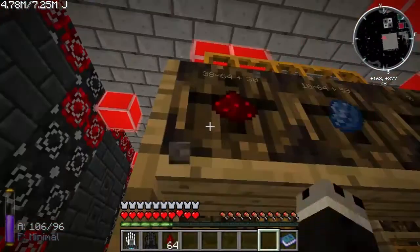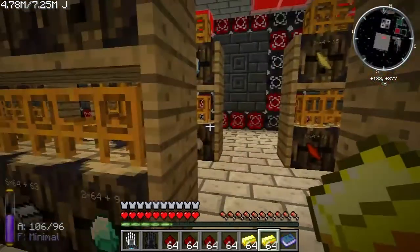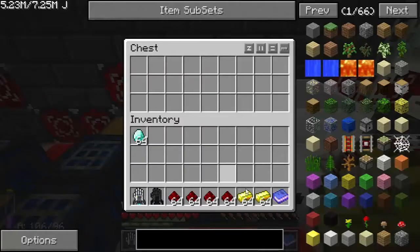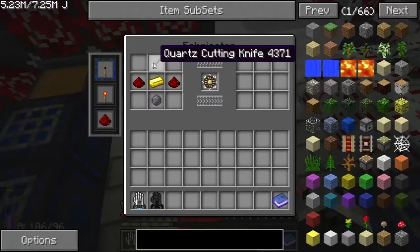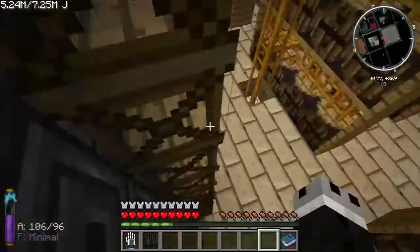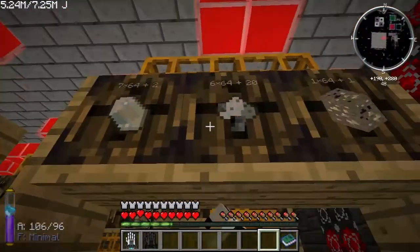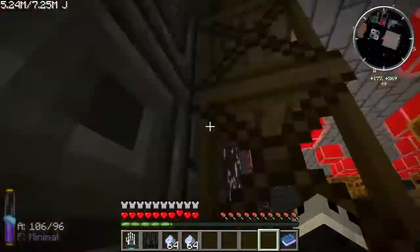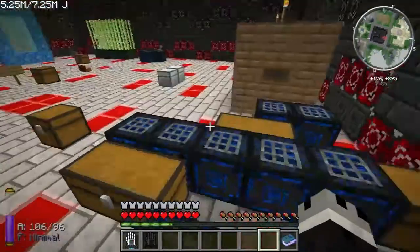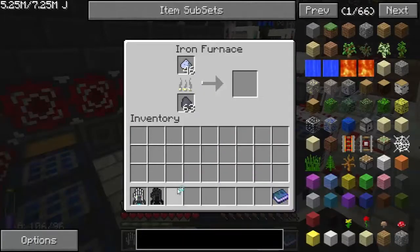Redstone, gold, diamonds — okay, that should be good to start us off. Now I'm just going to need some of these quartz cutting knives, make a couple of them. I didn't grab any quartz crystals, so alternatively I could use straight up quartz dust, which I believe I have a decent supply of. I'll put like two stacks of quartz dust to get processed. Of course this is an iron furnace, so I'm going to need coal coke — do I have any? I do. Okay, so that can start cooking.